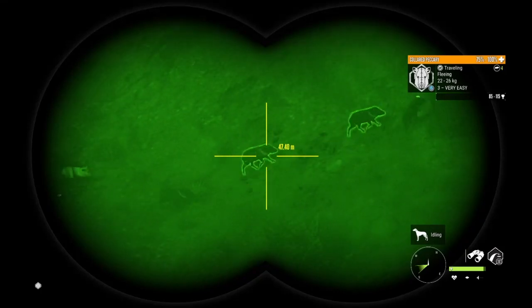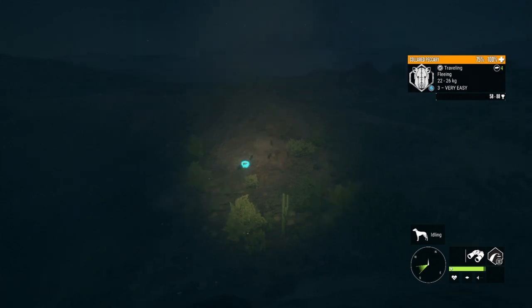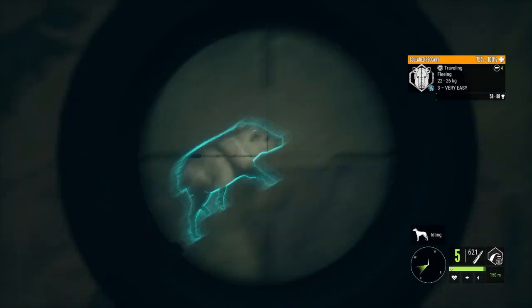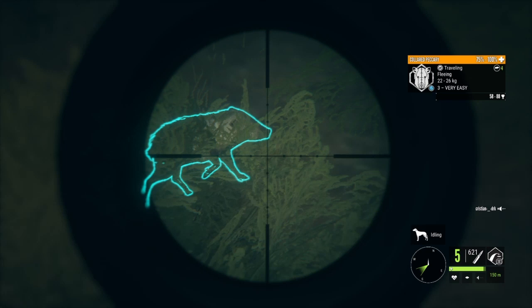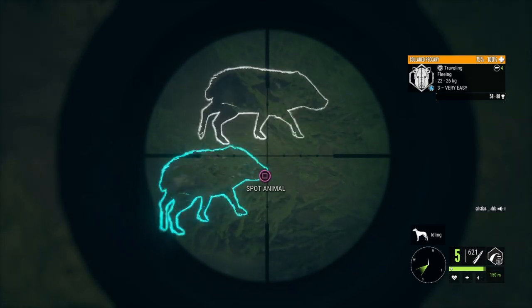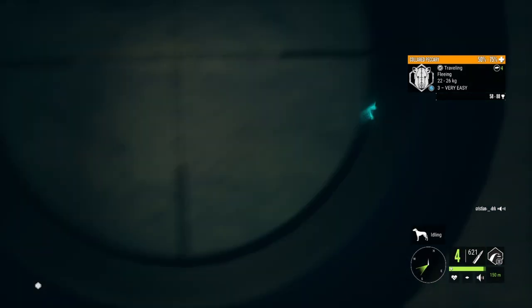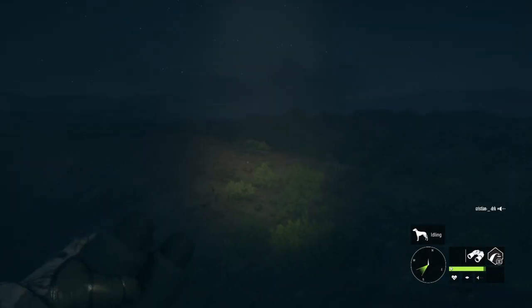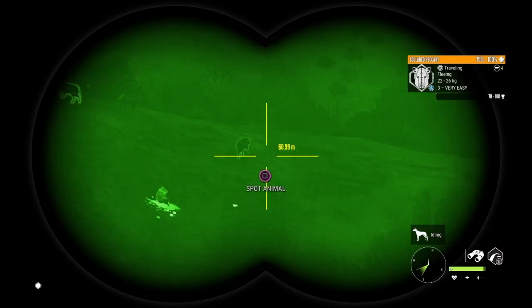Alright guys, so we have a leucistic collared peccary right here. He is not going to be able to make gold, so I'm not too worried about taking a strange shot on him if we get the chance. Just like that, he is down. Awesome, let's go. I want to check some of these other ones too and make sure we're not missing out on a five or something.